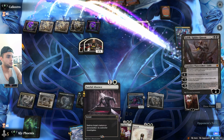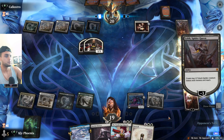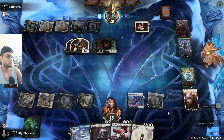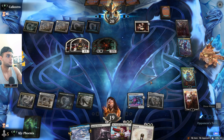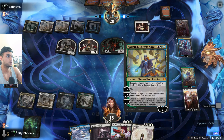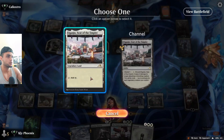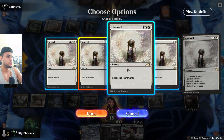Next turn maybe we can play a Wandering Emperor and a Fateful Absence. They are playing an Esper planeswalker list. I think we're desperately missing the black planeswalkers here. Maybe we can just Farewell the creatures. They go after Elspeth — they don't attack to break it, why would you give me another turn with Elspeth? I think it's pretty straightforward what we have to do here — all creatures and all enchantments.